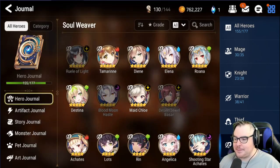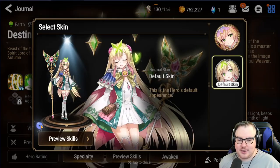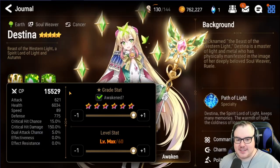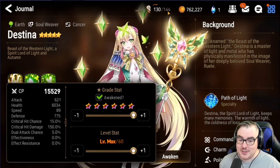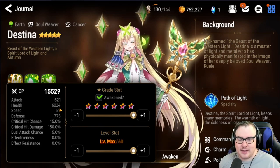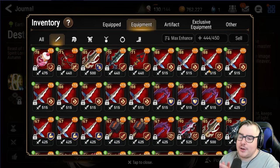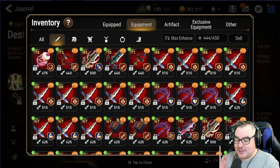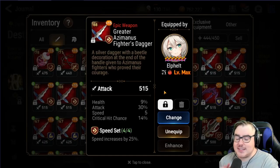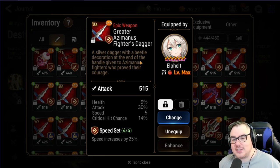Looking at Destina as a comparable unit, she has around 6K base HP versus Ray's 4450, so about 1500 more base HP and roughly 75 more defense. But her speed is 21 less, and her effect resistance is 30 base less. Also keep in mind — with a speed set, that 21 speed advantage becomes roughly 26 speed, since you get a 25% speed bonus on top.